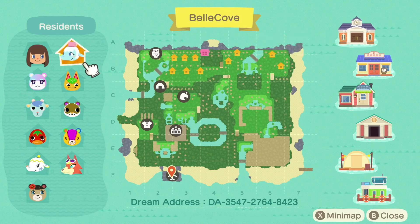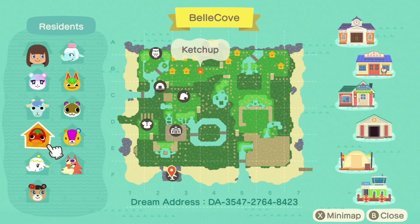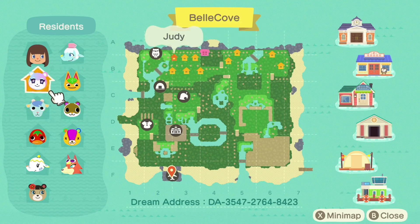Looking at the map, I can see that I have Tia and Chai. A memory I have from this island is when it was raining and they both had the same raincoat on — it was so cute! Anyway, this is the map for Bell Cove. There is quite a bit of terraforming — let's just get into it.